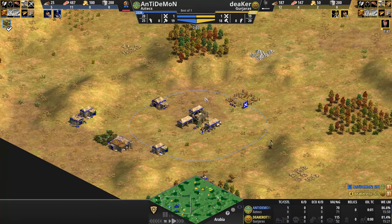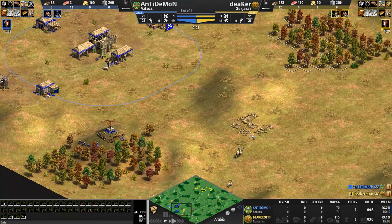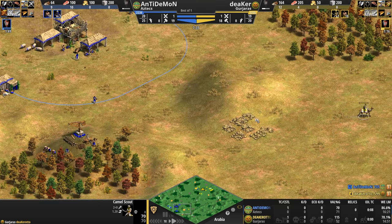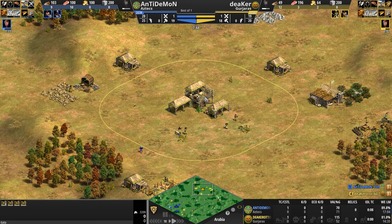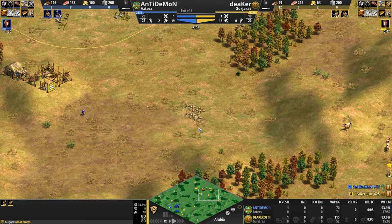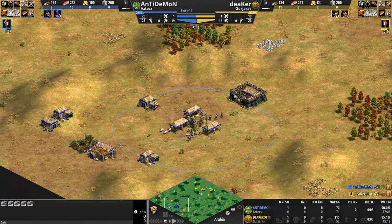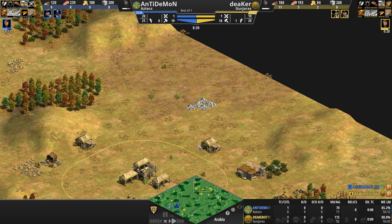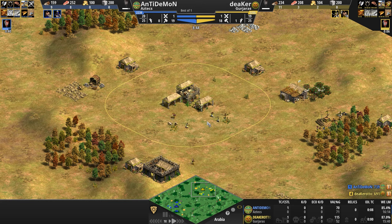Blue's base is completely open. He's got a bit of wood to the north, a bit to the east, but the entire western portion and the entire southeast are completely open, and his gold is down here — very unfortunate. His secondary gold pile is also very far from his town center. Deeker has a slightly better base, though his gold is also very forward. Anti-Demon's stone is at the front as well — all of his resources are at the front. At least Deeker has a stone pile in the back, so base advantage goes to Deeker, though not in any decisive game-ending way.